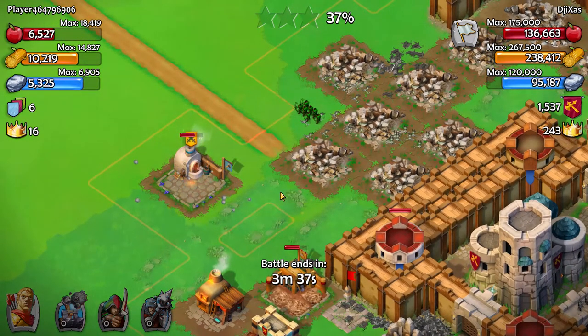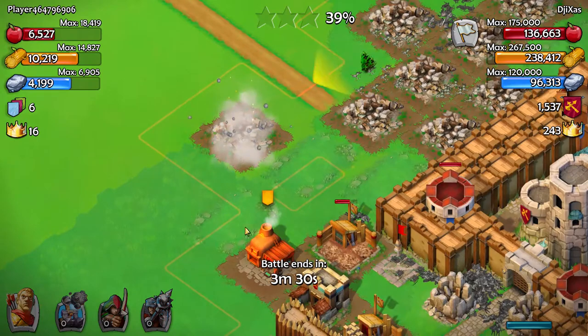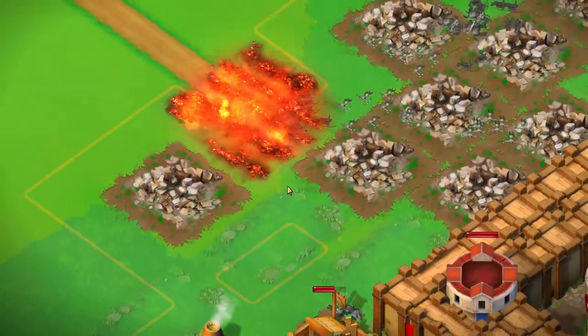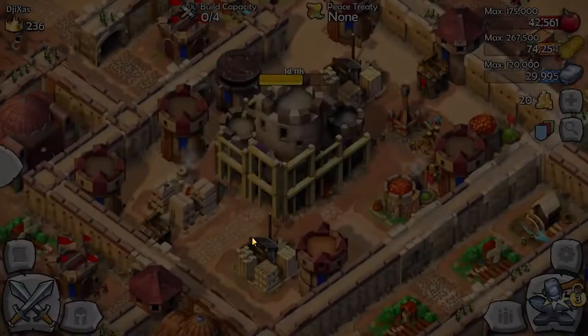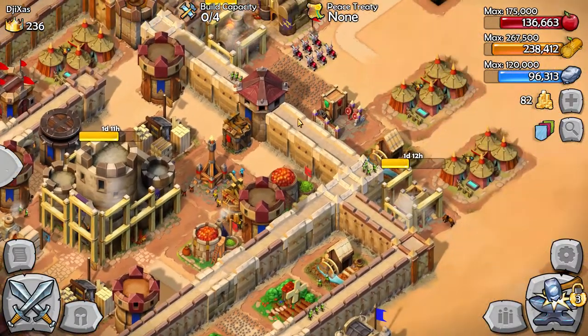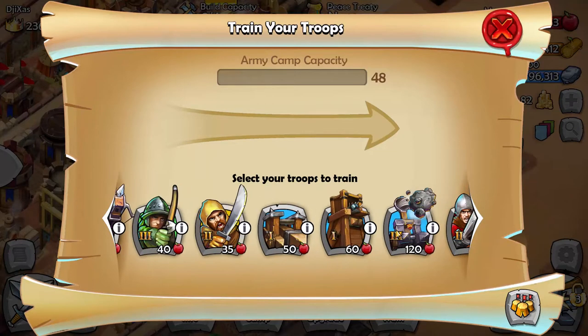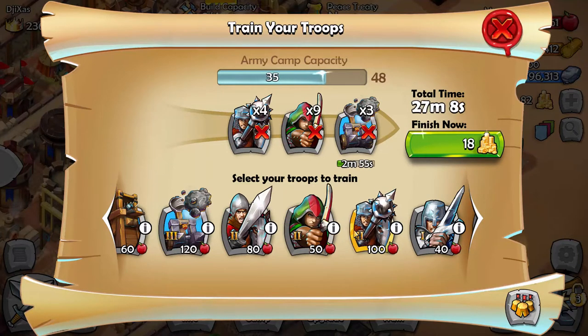Crowns don't really matter unless you are in an alliance. If you don't get enough crowns, alliances will kick you out. As you can see I was just trapped and my whole units are now dead. I lost 7 crowns but gained valuable resources. If you don't deploy all units they will be able to attack in another game. However, if you do deploy and hit the white flag button they will be eliminated and you'll have to get new ones. I have quite a few units and it will take around 40 minutes to train all of them.